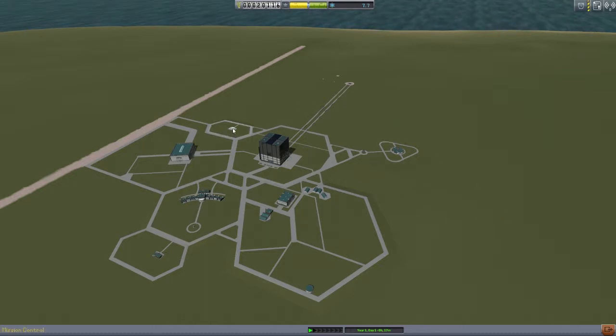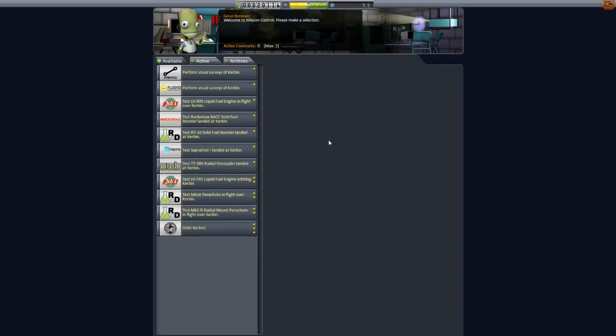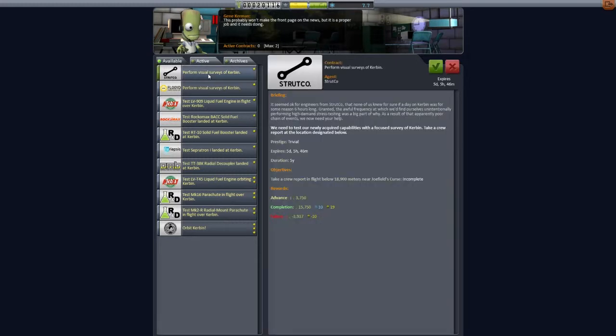Well, we're going to go to mission control, the little building here, and here we can grab some missions, some contracts. You get a list of contracts you can do — some are very difficult, some are really easy. For example the visual surface ones are pretty difficult because you have to be in flight, below a certain height, around a certain area, and with a normal rocket it's almost impossible to do. It's a lot easier when you have an airplane but right now we cannot make airplanes.